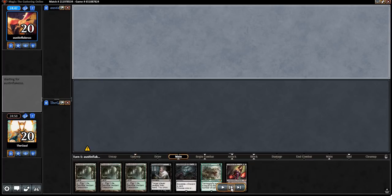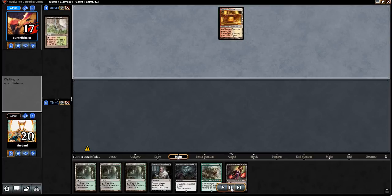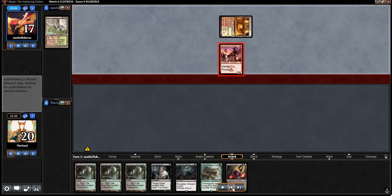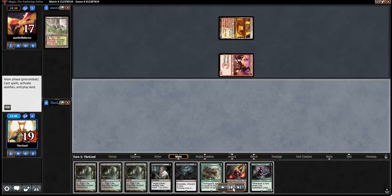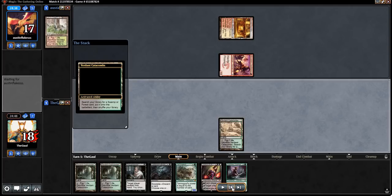Our opponent will keep seven, and they start us off by cracking a Wooded Foothills for a Sacred Foundry into Monastery Swiftspear. This appears to be burn, and the damage we're taking from our lands is something I'm not quite so cavalier about anymore.